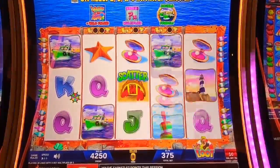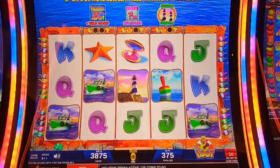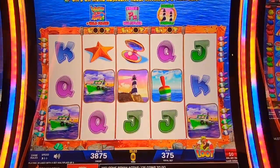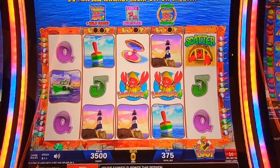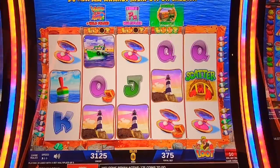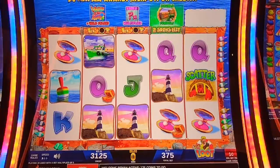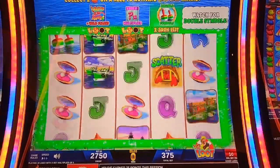We gotta get those treasure chests. There was the wheel — so the wheel could appear anywhere, it looks like. We need to make it happen soon. Now we got one there — double symbols. I can't even recognize that accent. Watch for double symbols — it looks like it's going to be the buoys.